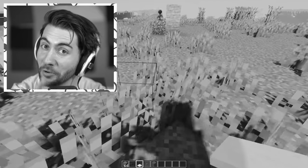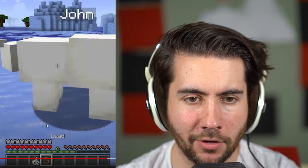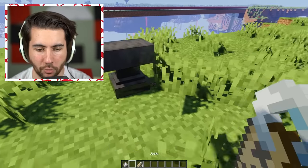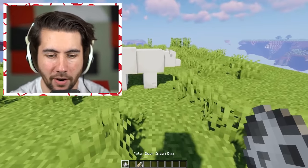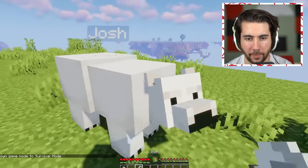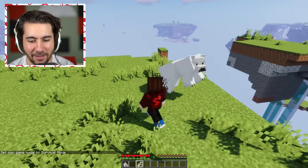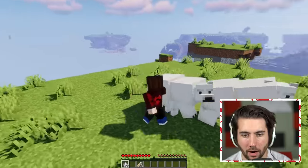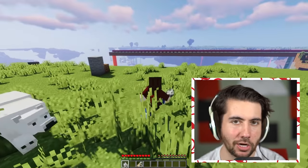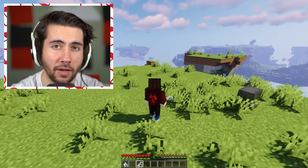Apparently polar bear taming is super easy — all you have to do is name it. Shoutout to all my Joshes watching! We name the polar bear 'Josh,' go into survival mode, and punch it to see if it fights back. It wants to attack us but can't! Or maybe it's just invincible — it's attacking us and somehow doing no damage. Either way, at least you can name tag it so it won't despawn.